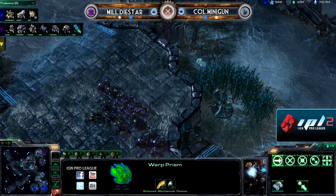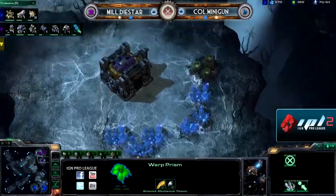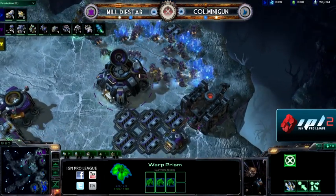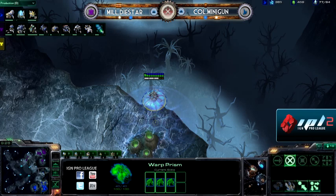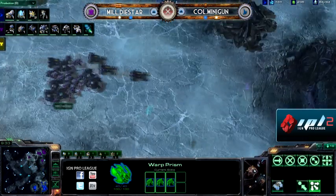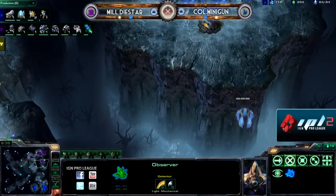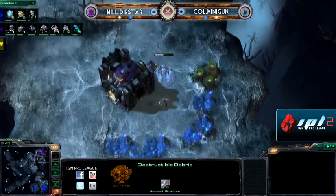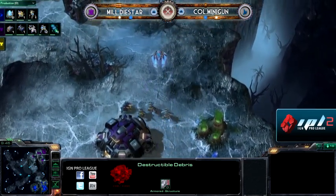We do have a warp prism moving up the side of the map. I love this warp prism. And with Dystar in the middle of the map, it's going to be even more effective. Just kind of controlling the movements of Terran with this is going to be quite sweet. Loads in three zealots — as Minigun seems to like to do quite a bit. He loves three zealot drops. This is good, and if you lose the zealots, you don't really lose a lot of money. It's just minerals.